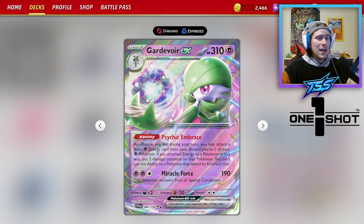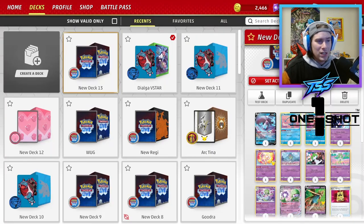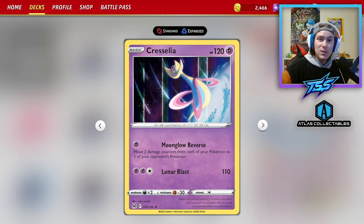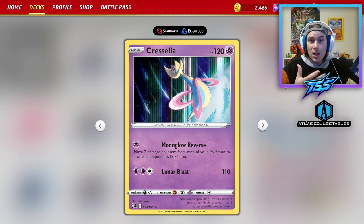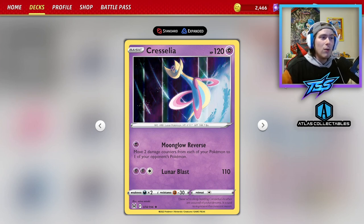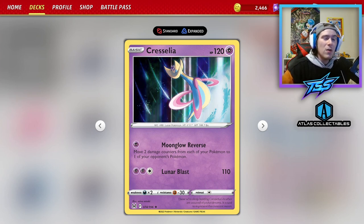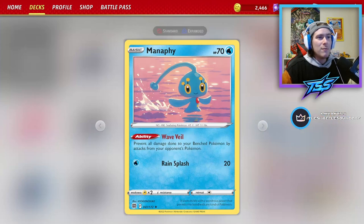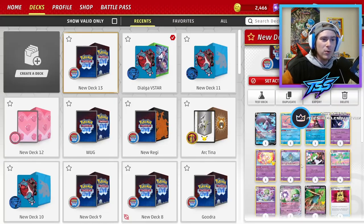That's not our only attacker. We have cards like Cresselia in the list where we can spread out damage counters onto our Pokémon by using Gardevoir's ability and then using Moon Glow Reverse, start hitting Pokémon even on the bench because we're using damage counters instead of damage. We have Manaphy to protect our bench, because one of the most important things we can do is set up Routes.